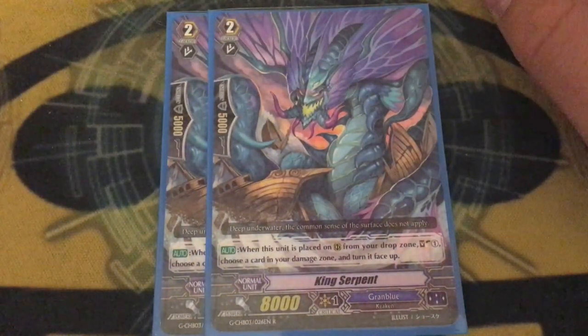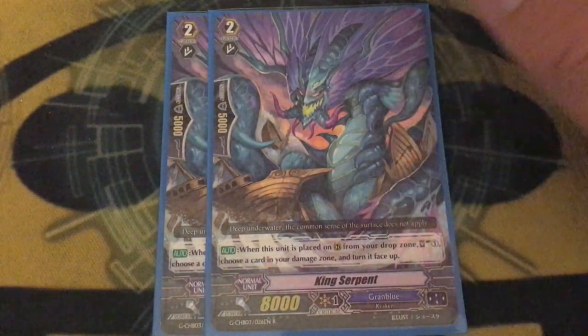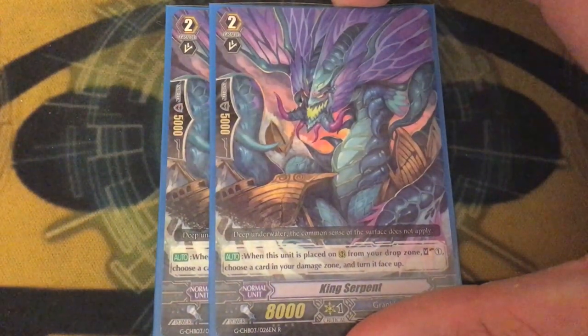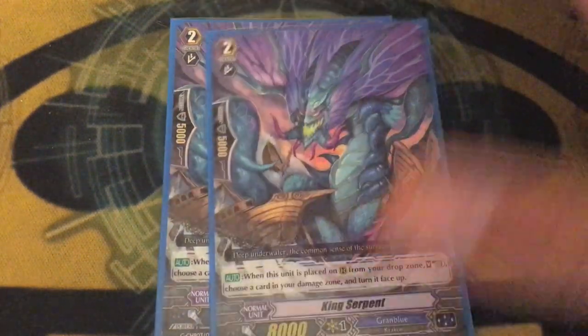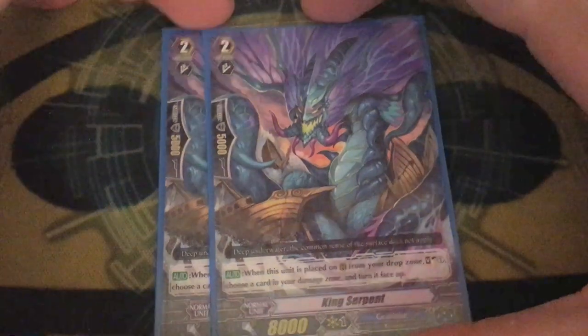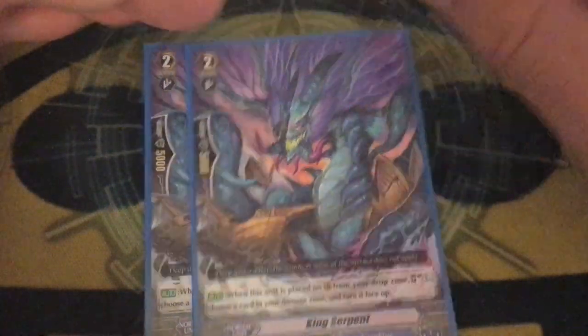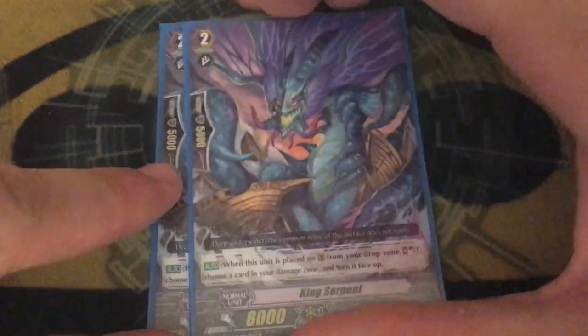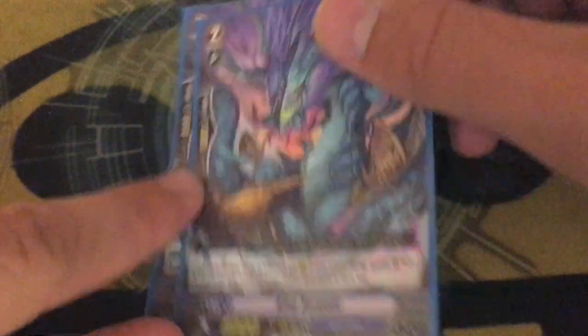We're running two copies of King Serpent — on-call from drop, soul charge, unflip. It's a good card because this deck actually utilizes a lot of soul and counterblast, so if you use a stride skill to call this, you not only refund the counterblast but also get a soul charge, so you actually plus by calling this card. It gets kind of bricky because it's an 8k grade two, so we only run two copies.